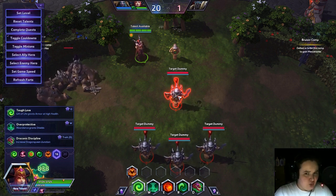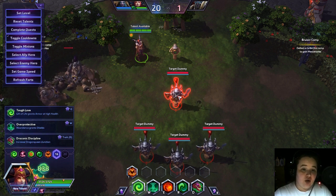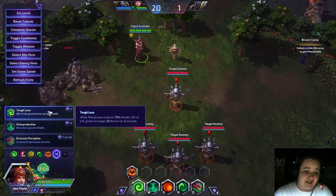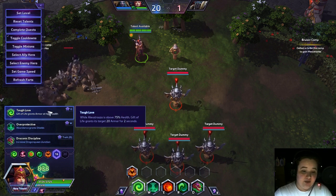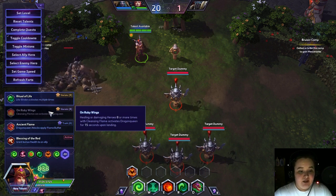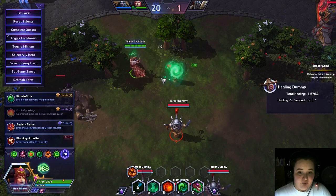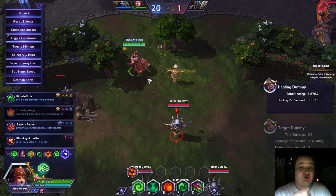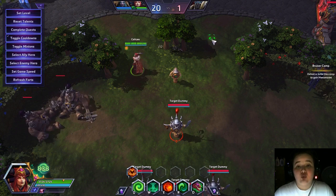Level 16 and 20 are really huge but they're not going to add more complexity — they just enhance what you're already doing. For level 16, I like Tough Love. While you're healthy, you grant people 20% armor for two seconds. If you're new to the game, armor means you're taking 20% less damage for however long it lasts. So whether somebody's deep in a fight or just getting poked, they're taking less damage while receiving those really big heals.